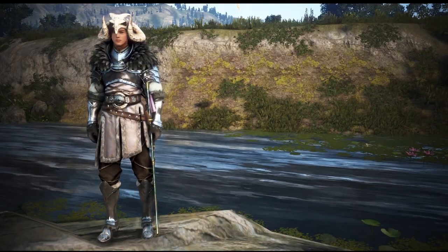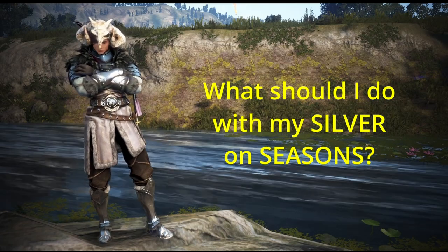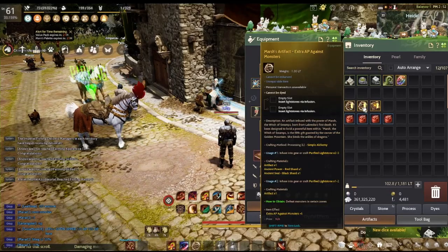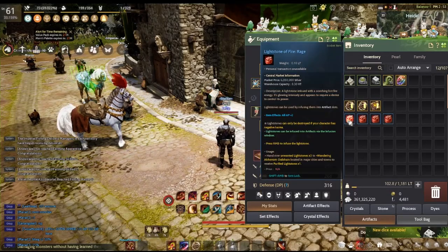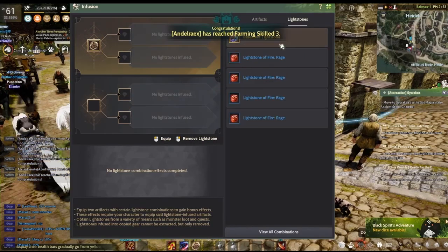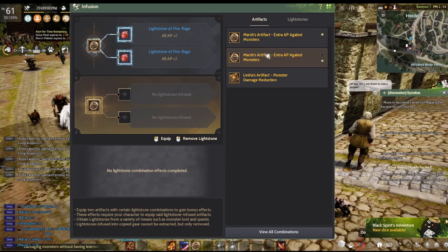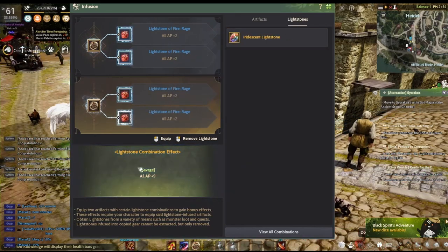What should I do with my silver on seasons? I arranged this in order of what I think you should get first. Lightstones: you want to be cheap and buy 4 rage lightstones. That is because the best in slot lightstones are hard to get since they are in high demand and low supply. At this stage of the game, you don't want to have 4 billion silver sitting on pre-order.